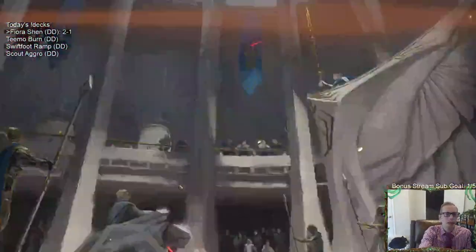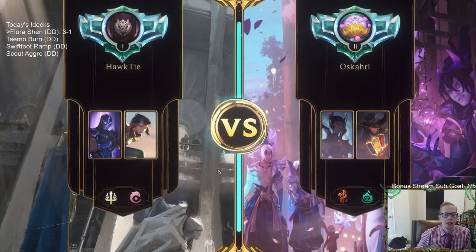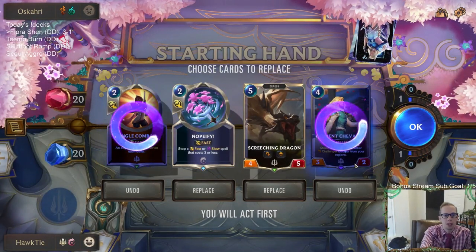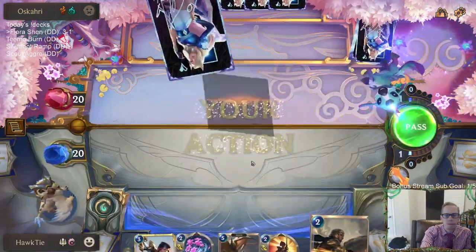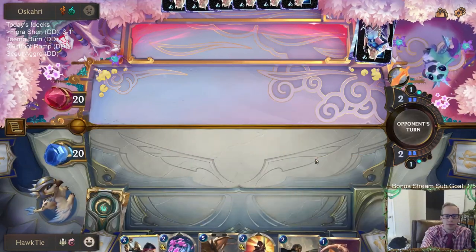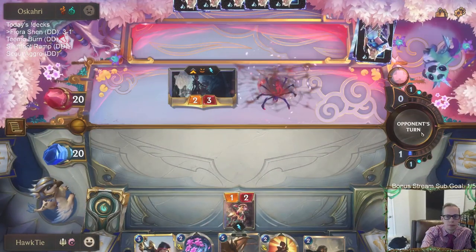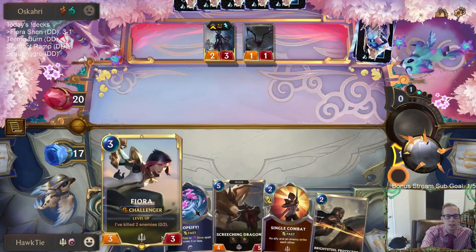We drew a Nopefy — three and one! We got Go Hard again for game five. We'll see if it plays out as well. That game played out really well for us. Cheveley is not a large unit, so we're going to keep Nopefy and keep Screeching Dragon which is a large unit. I pull the strings — these woods protect their own.